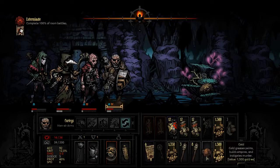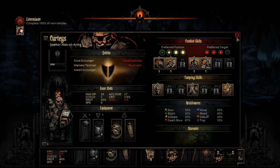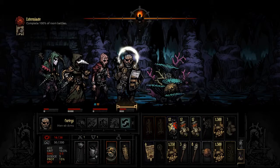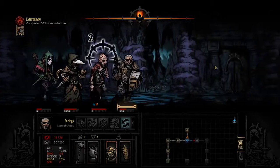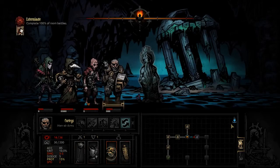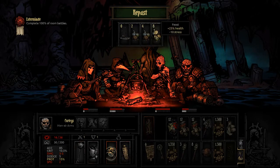I was kind of hoping to get another medicinal herbs - I could take the gamble I guess. Let's take the gamble - I have no idea what's gonna happen. A bit of stress relief - that's not bad, he definitely could use it. And then we're gonna camp I think in this room. I need to recover the 25% health anyway, so I might as well feast.